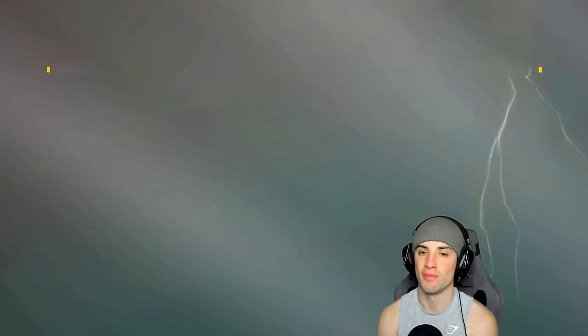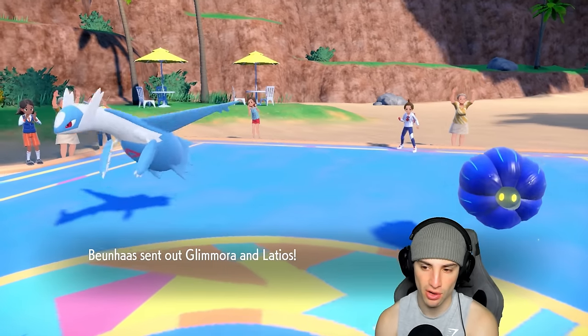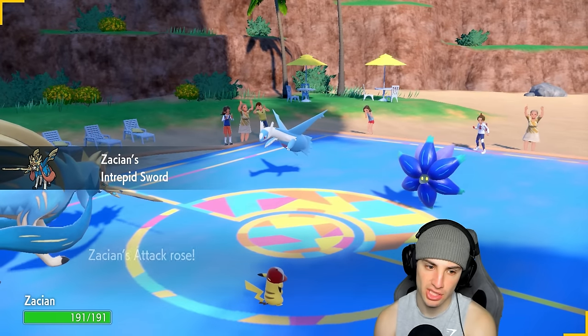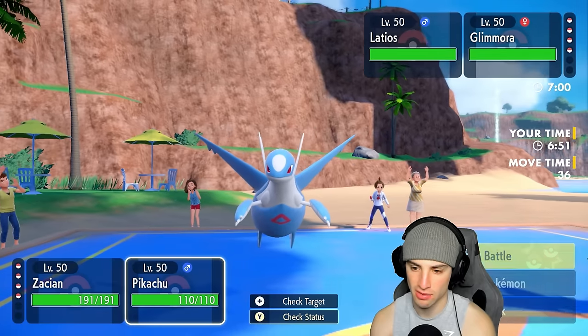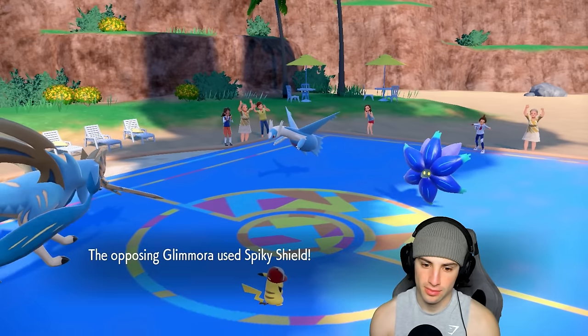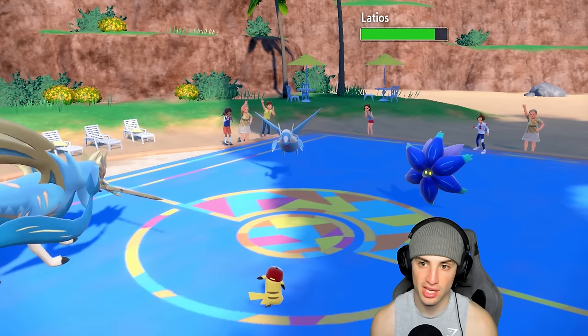Rain squad with no weather control on their side - going Zacian and Pikachu for the lead with Basculegion and Pelipper in the back. If they lead Grimmsnarl I'll Behemoth Blade with Stellar Tera to KO through the screens so they only get off Reflect, not Light Screen. They don't lead Grimmsnarl though - I'll go Pikachu here and double Fake Out and Behemoth Blade. Glimora goes for Spiky Shield.